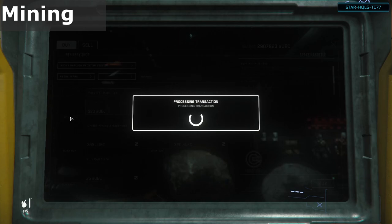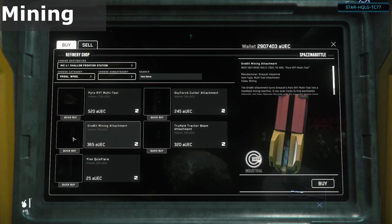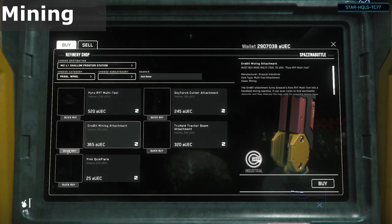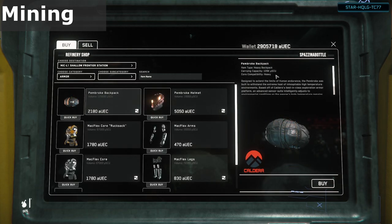To get started with hand mining, we'll need a multi-tool and a mining attachment. These can be purchased at many shops, including any of the mining shops at a Lagrange station refinery as seen in the video here. You'll also need some place to store the ore. Most commonly one will pick up a heavy torso and a backpack.